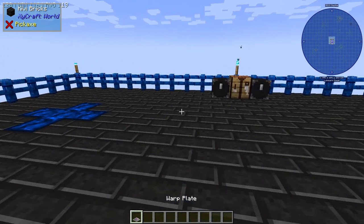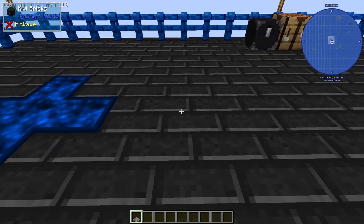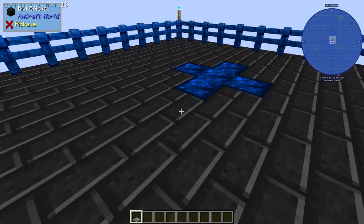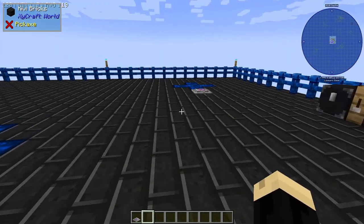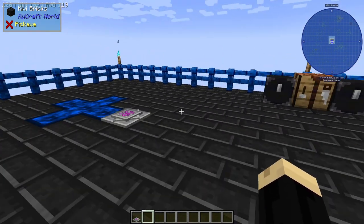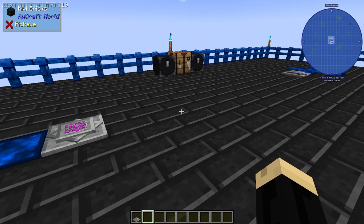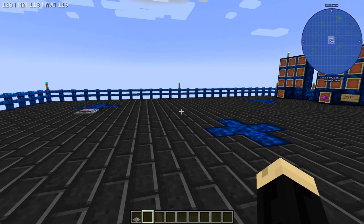Warp plates will allow you to transport between two different locations. I'm going to set one warp plate here, and I'm going to set one warp plate here. Warp plates do not require any type of power or RF source. They don't require any fuel. Once you have them down, they're pretty much already ready to go.